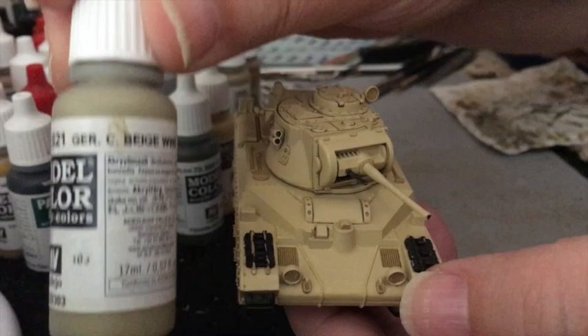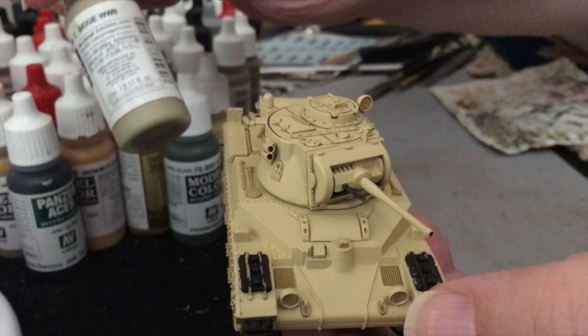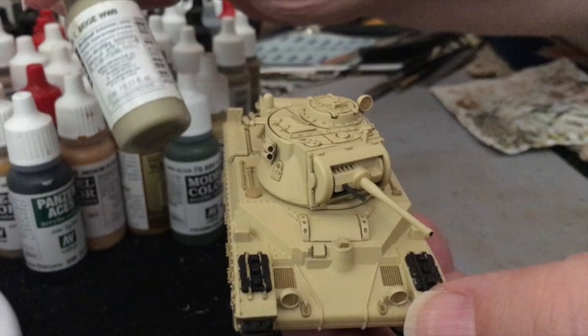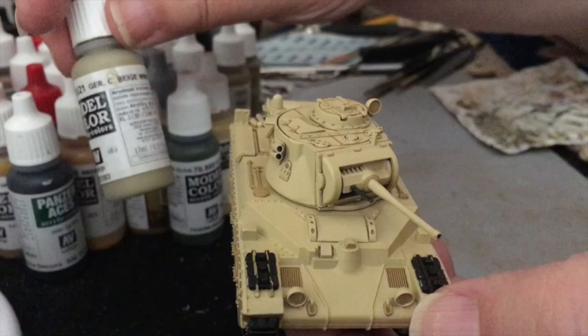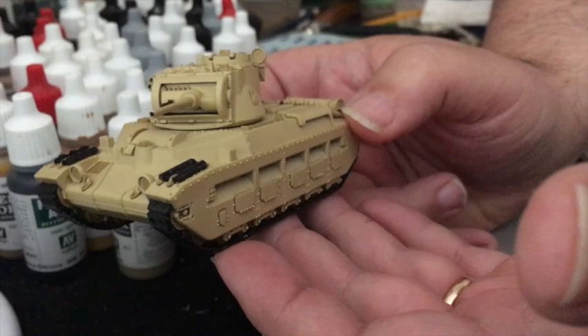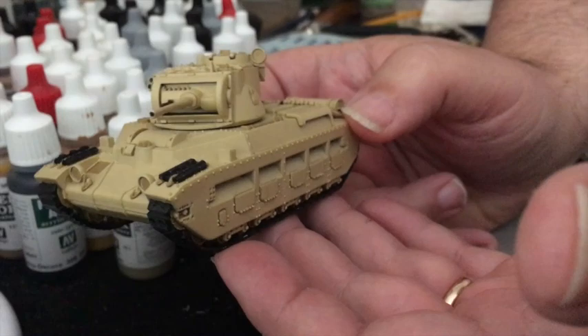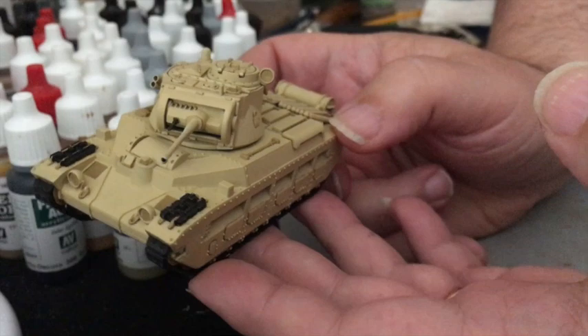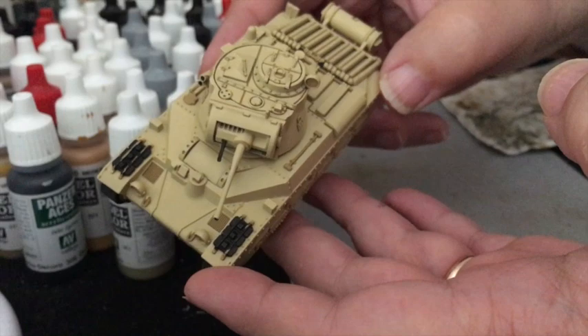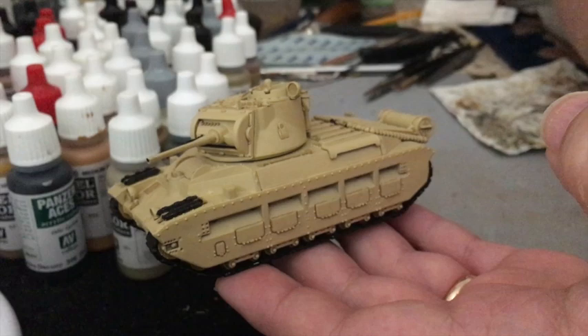Next is the start of the Caunter camouflage. The first Caunter colour I'm going to be using is German Camouflage Beige, which is a very pale green colour to my eye — although it's called beige, there is a hint of beige in it. I often use it for webbing on British troops, but it works well for the lighter of the Caunter colours. I found some references on the net for the pattern — for exactly where the geometric lines go — and I'll try to post a link in the comments. I'll basically be following that.